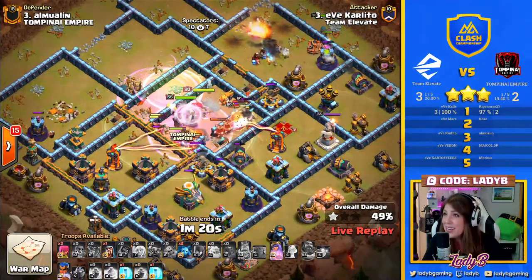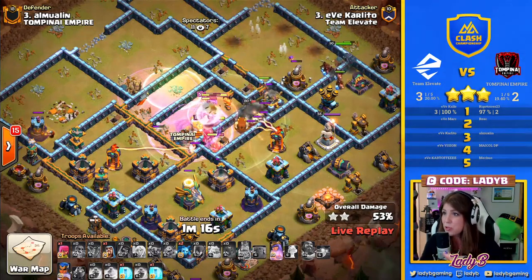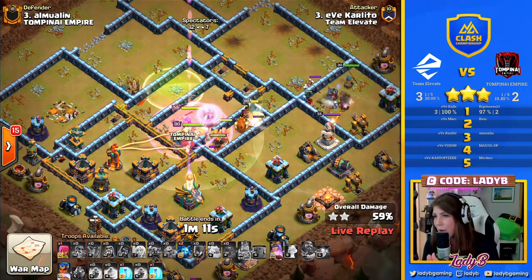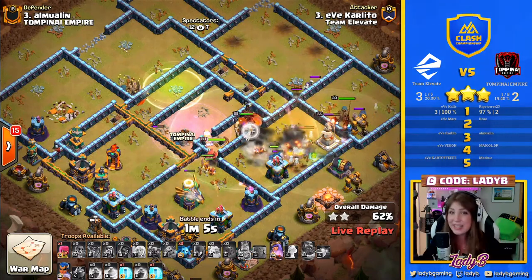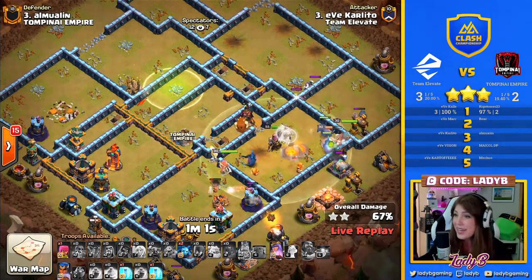We get what we need in that compartment and most importantly, as we push through into the center of that base towards the back end, we've got tons of power left over. These Super Wizards are alive and kicking and fighting, as are the Pekkas, because we've got the King taking the lead here doing that mighty tank work.